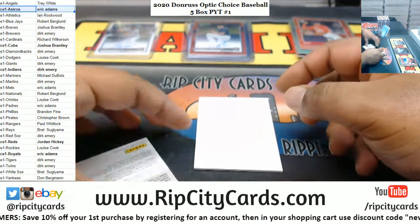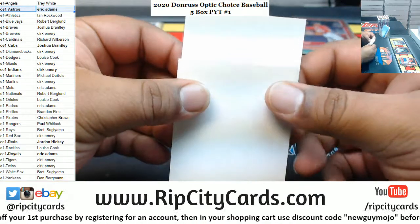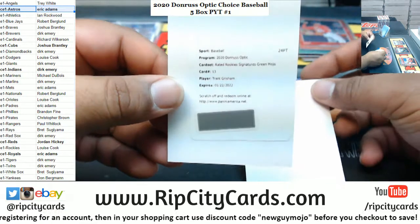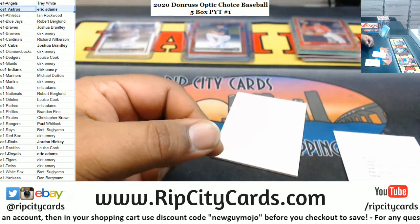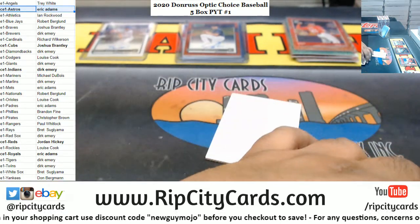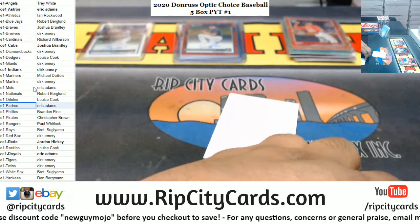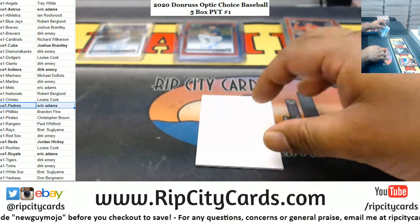Eric's doing some damage. What's this redemption? It is a rated rookie signature green mojo for Trent Grisham, who I believe is a Padre — and Grisham is indeed a Padre. Man, Eric is doing some damage two boxes in.